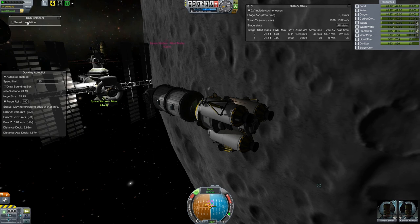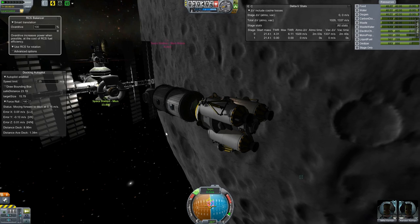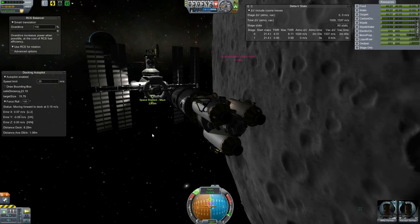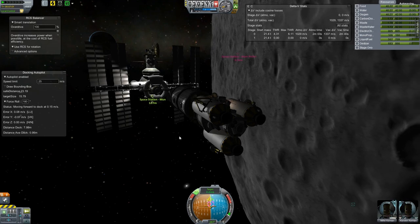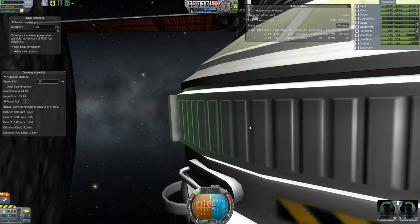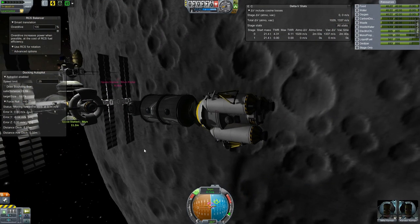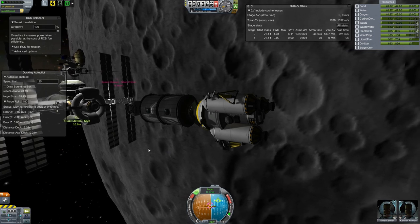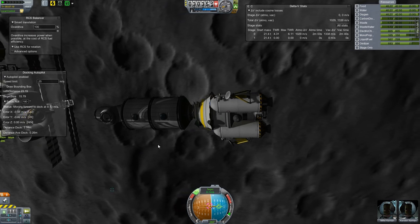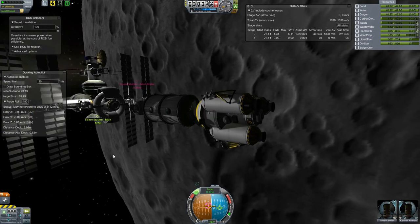Alright, at this point we're closing in. I did some manual adjustments — I turned the RCS balancer on and off, and it helped sometimes and didn't help other times. The thing actually does seem to handle a little bit better with this large mass on the front, so MechJeb seems pretty capable now. The most important thing I find with MechJeb is the force roll option for assembling space stations — it makes life a lot easier and usually gets it within one degree of being aligned the way I want it.